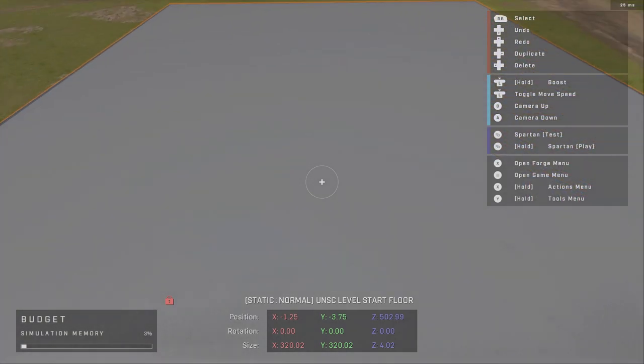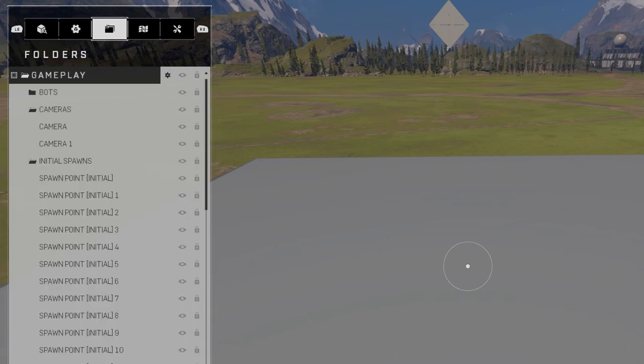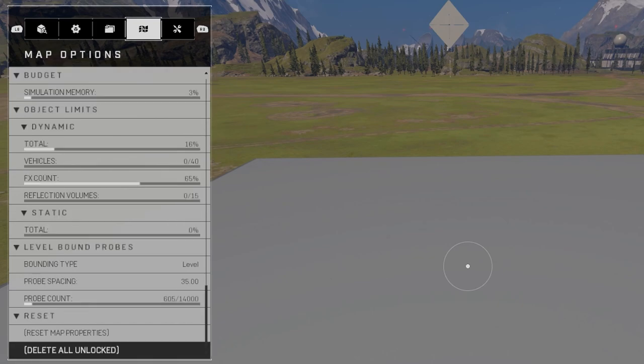Now we have a very empty starting floor. Say you just want to clear it entirely — make sure that whenever you want to keep an item, you lock it first, because if you don't lock it, it will be deleted. Under map options, press up to get to the top, go to atmosphere, then down to reset and delete all unlocked.